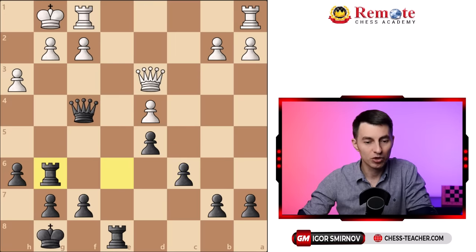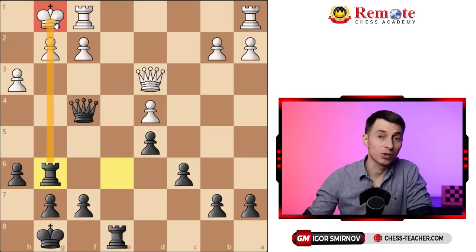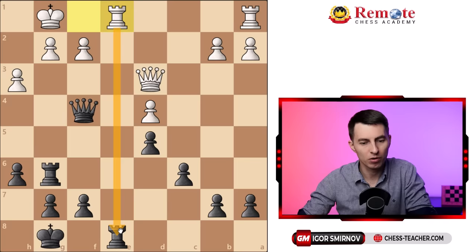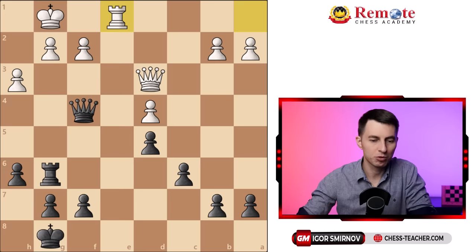Black played rook g6. They want to attack the king; their pieces are developed, therefore in the middle game they want to attack the king. Sounds logical, right? Because that's how you checkmate and win the game. White played rook to e1, challenging this rook. Black decided to trade it off, so they took on e1 and white recaptured.